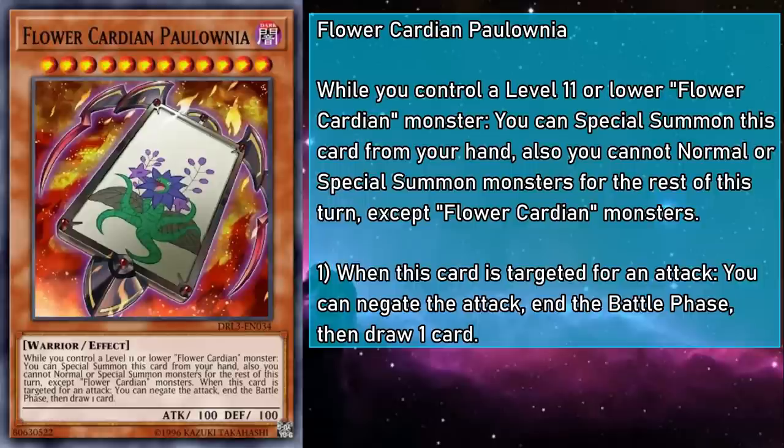Your opponent's probably not going to attack into the attack negator that draws a card — though that does imply your opponent would have read a Cardian monster, which isn't all that likely. What is likely is that they'll use some kind of removal to get Polonia off the board. But in a simplified game state, your opponent isn't going to have much of a choice but to sit on their hands and wait for an out. So with a little bit of planning, you can keep your opponent's offensive rooted in place.